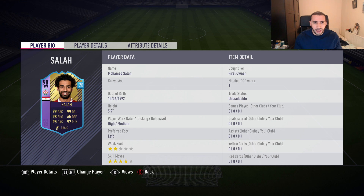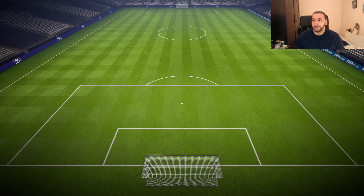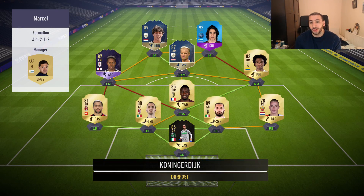This guy is going to feel quite strong. For only five foot nine, that pace, dribbling, ball control, and balance means it's going to be extremely hard to get the ball off him. I'm excited — are you excited? Let's see what we do with him. The first team we face has a really nice hybrid squad.